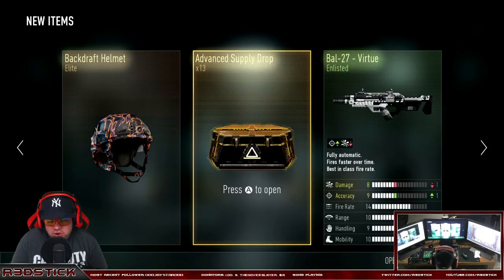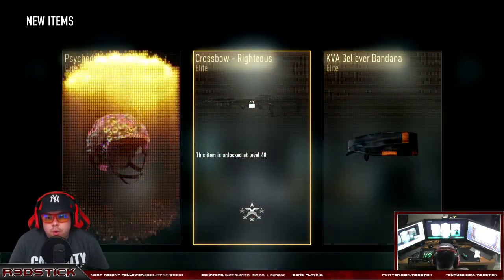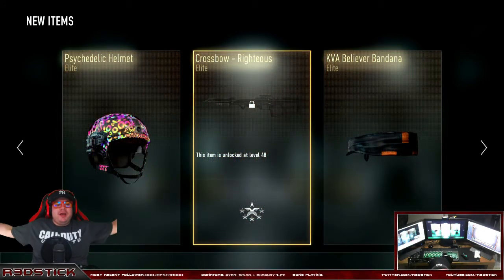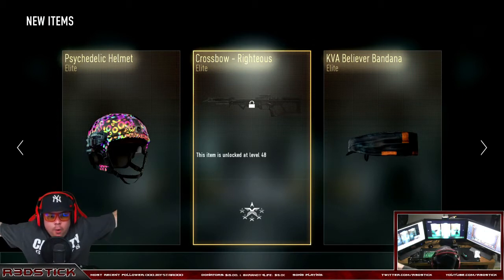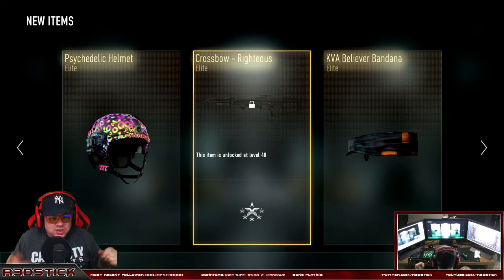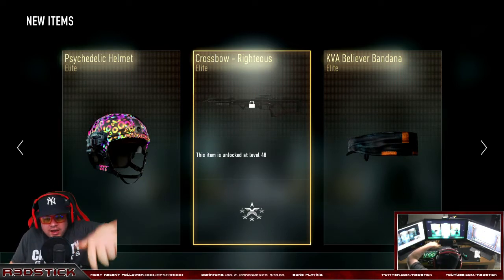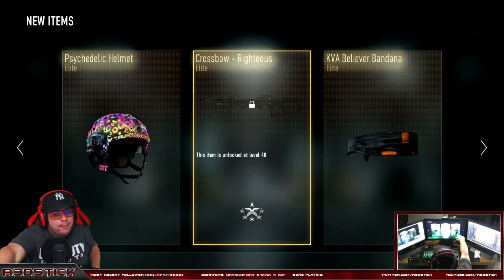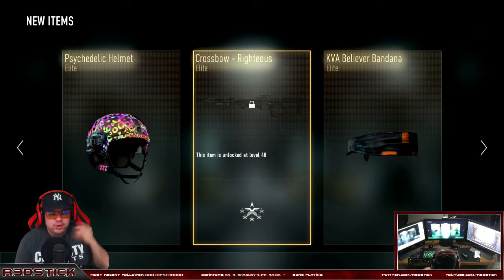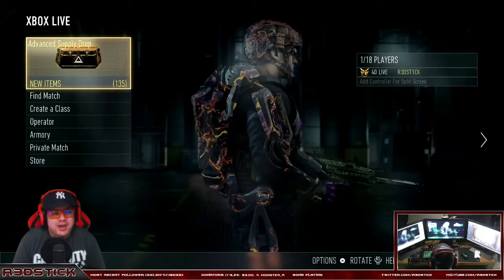13 more supply drops to open, let's go. Oh my god, triple elite! We got the Psychedelic Helmet — oh my god, the Psychedelic Helmet! I wish I could get the Psychedelic Exo, that exo looks so sick, but the helmet looks fresh. We'll take that triple elite. We also got a badass bandana, a crossbow — I've never used the crossbow on this game but we'll take it since it gave it to us. It is an elite weapon.